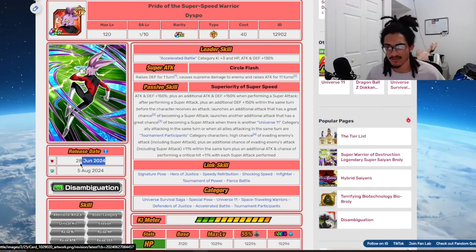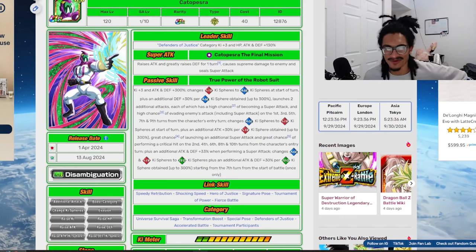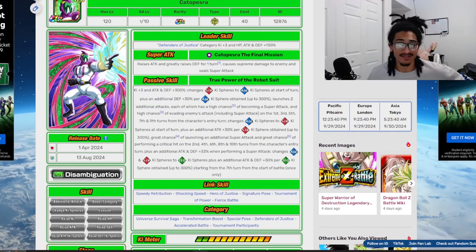Topo comes out for Tanabata, for LR Tech UI. So this guy comes out April Fool's Day of 2024. Was it Topo's banner? I don't quite remember. Okay, so what is this guy doing?